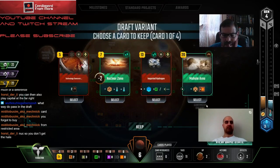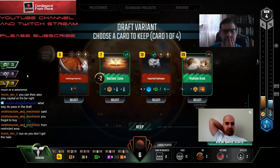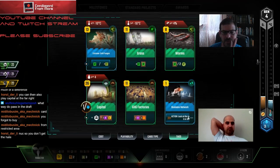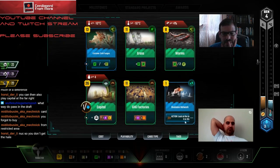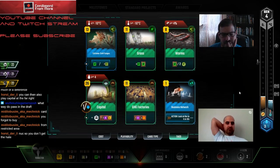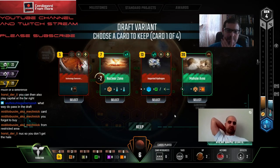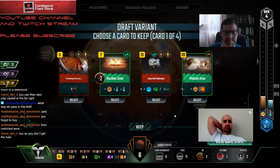I kind of like Mohole Area - yeah I like that. Imported Hydrogen's pretty good for us too, that has microbes on it doesn't it? We don't have a microbe enabler right now. If we're going to go for Builder, we could go Mohole, GHG and try to get that going. It'd be nice to have a passively high heat, and it's a building tag too.